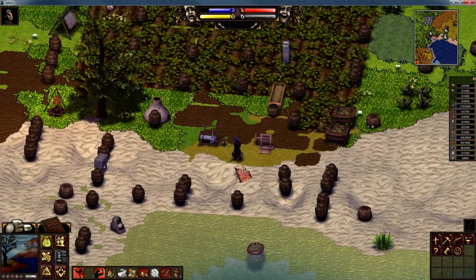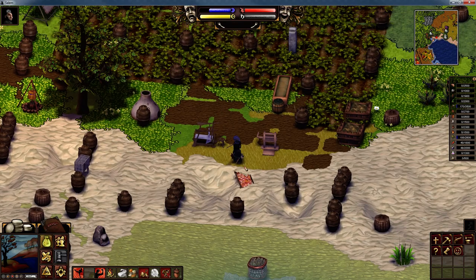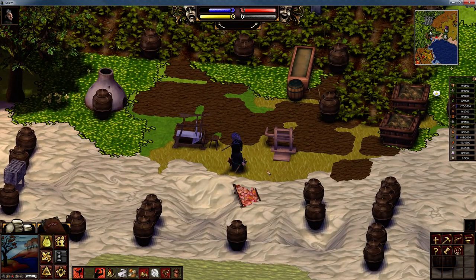Hello and welcome to episode 36 of my Salem tutorial series. This episode is going to be on beekeeping. First off, I want to say a huge thank you to Old Book Heaven for sharing some wonderful information about Salem, especially the ability to right-click on the icons in the mini-map to collect them, and the use of the control key to auto pick up things off the ground. Thank you very much, Old Book Heaven.